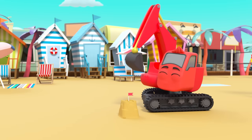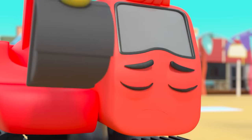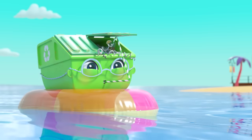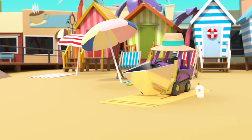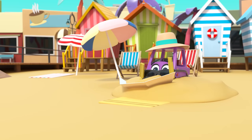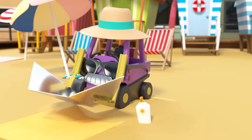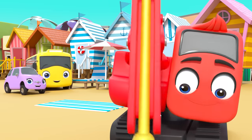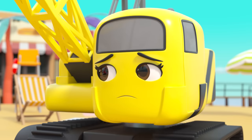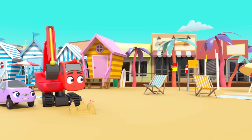Diggly is building a sandcastle — whoa! Daisy's sandcastle is huge and Diggly wishes his sandcastle was that big. Mr. Rubble is happily sunbathing. It's Buster and Scout — they're on holiday too! Diggly is finishing off his new sandcastle — that's great, Diggly! Daisy asks Buster to help her build an even bigger one.